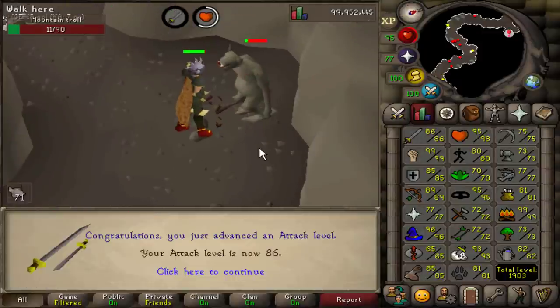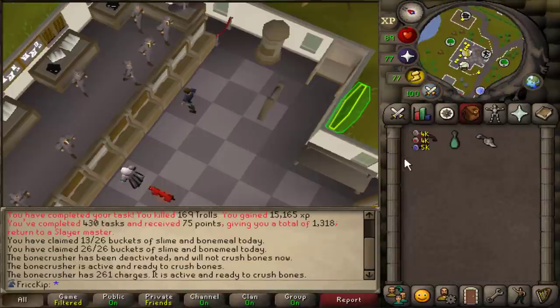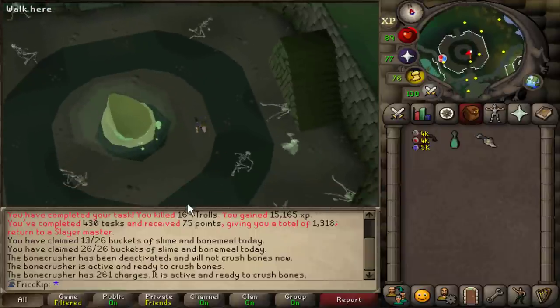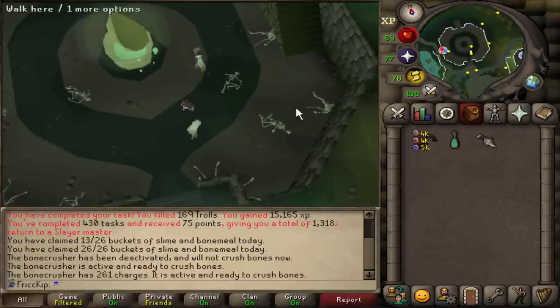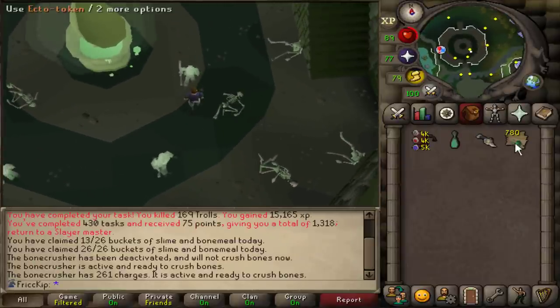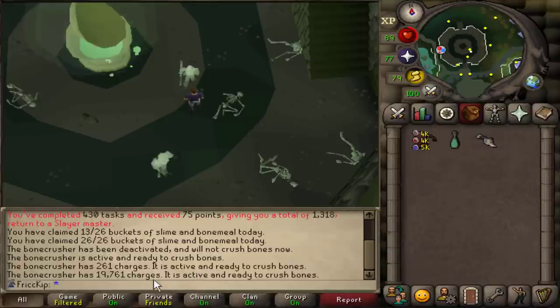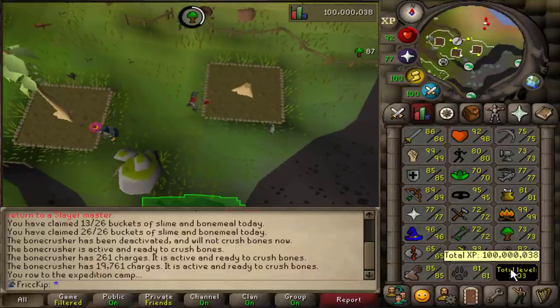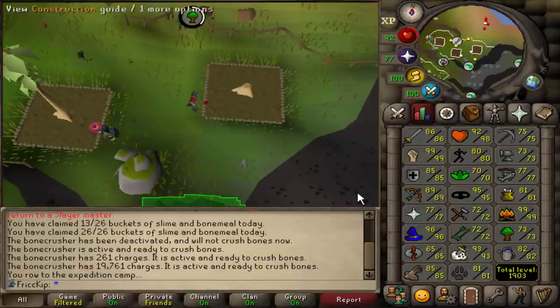There's level 86 attack. The Bonecrusher's almost out of charges and I've been trying to do my daily buckets of slime and bone meal because you get 26 free per day with the hard diary. I haven't collected for a long time, so we're going to collect all the ecto tokens and we've got 780, which is going to give 20,000 charges. And now we have a Shaman's task, so good luck me. I just noticed I was about to get 100 million XP, so I came over here to chop trees for a bit — and there we go, 100 million total XP. I'm 55 days into playing the account.